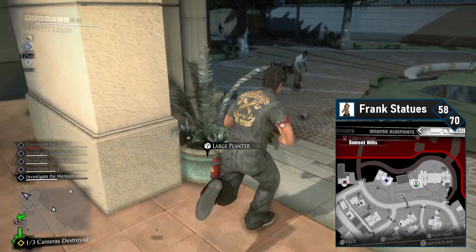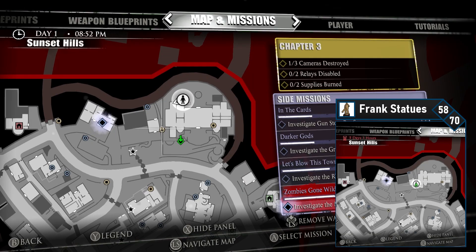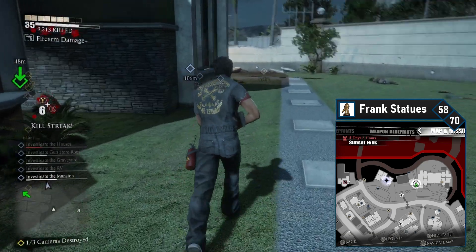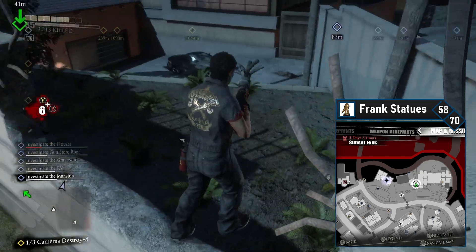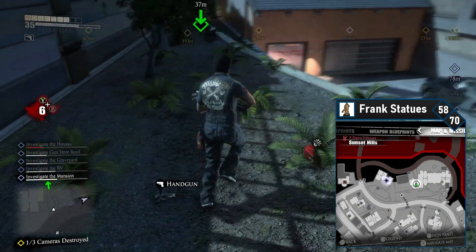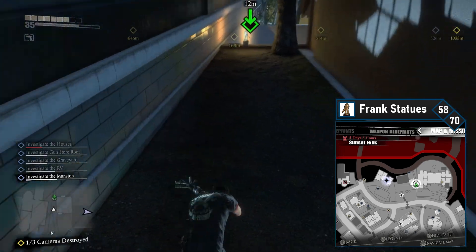Frank 58 is nearby, but we can't actually get into the mansion yet so hold off. Instead, work your way around this path towards the back of the mansion. On your left there's a hole in the wall — jump over it and you'll land in a garden. Follow this path to the left and you'll find the 58th Frank just sitting on the edge. Be careful picking this one up — you could fall off.